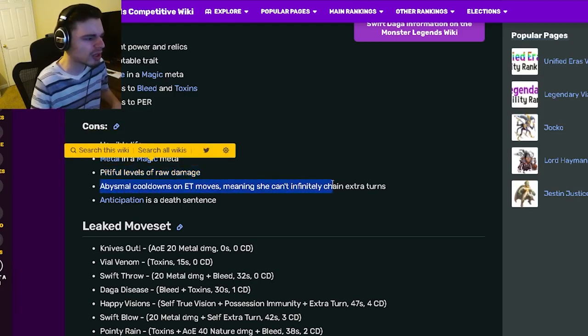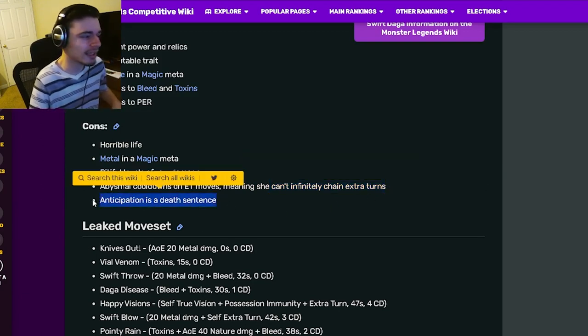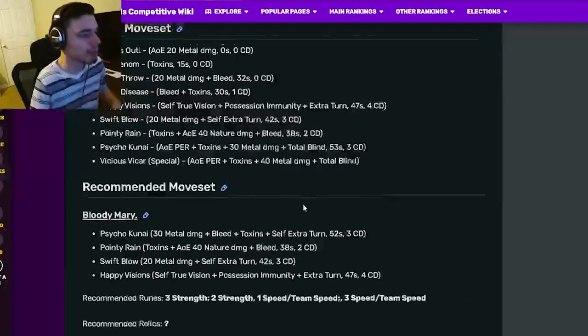Her cons are horrible life in the metal and magic meta, pitiful levels of raw damage, abysmal cooldowns on extra turn moves meaning she definitely can't infinitely chain, and anticipation will kill her very easily since she has a lot of extra turns.